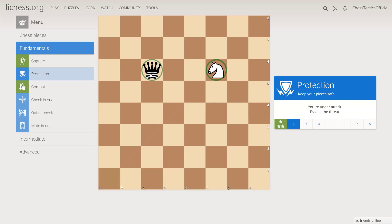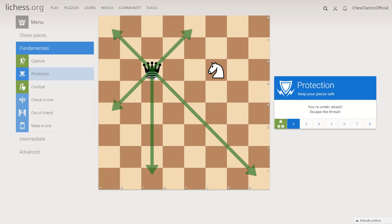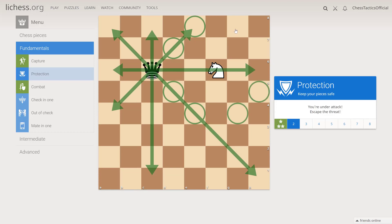The knight is under attack by the queen, and we need to find a square where it won't be under attack. If we move it to e4 or e8, these fields are under attack by the queen. This shows all possible attacking vectors by the queen — we need to move elsewhere, not on these fields because we'll be captured.